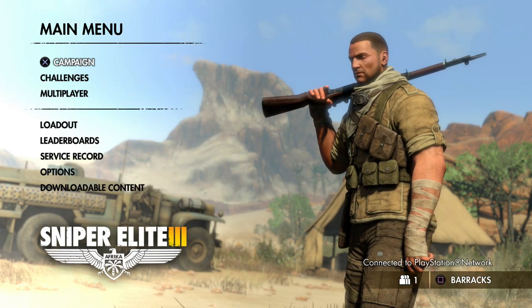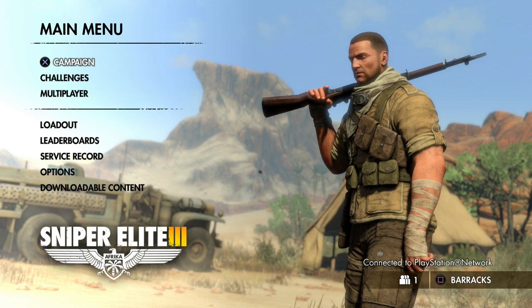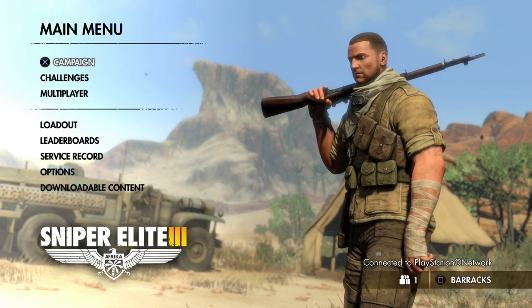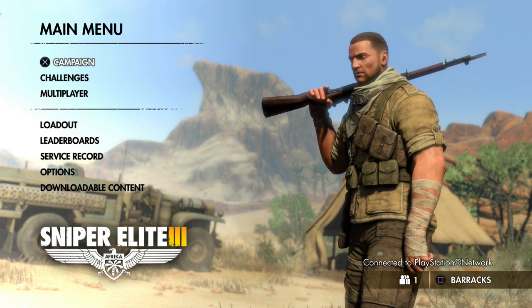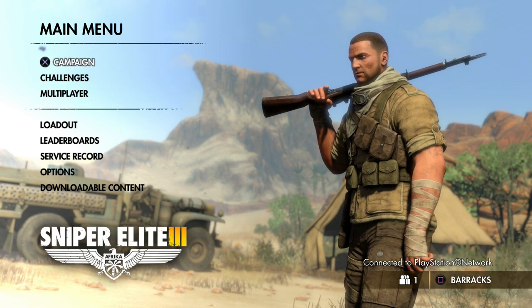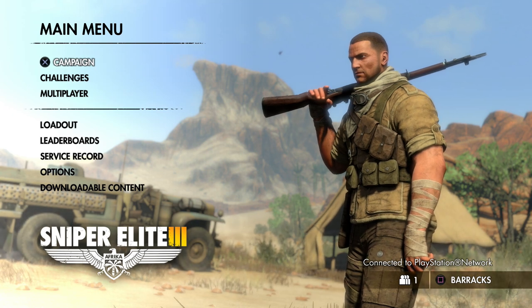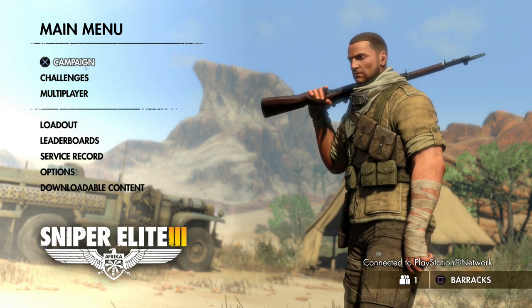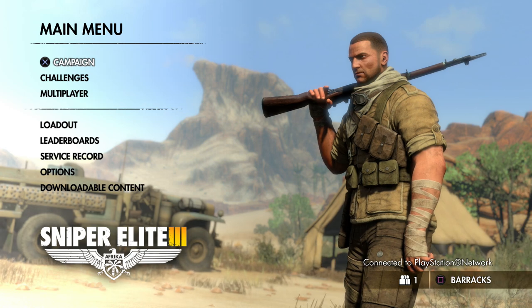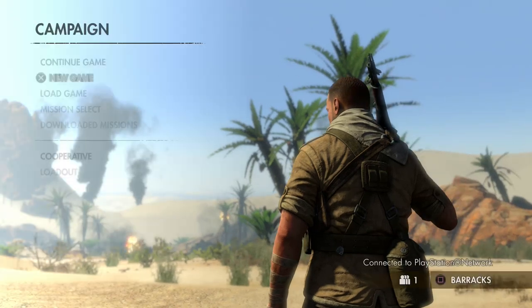Hey guys, how's it going? My name is Mike and this is Sniper Elite 3. It's a new game developed by Rebellion, the same people that made Alien vs. Predator and the previous Sniper Elite games. This one is set in North Africa in 1942, the Second World War. It plays the same character from the previous games, Carl Fairburn — he's an elite American sniper. So with that being said, let's jump into the game.